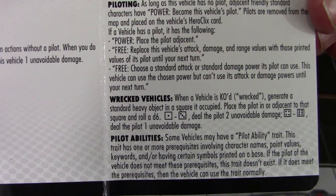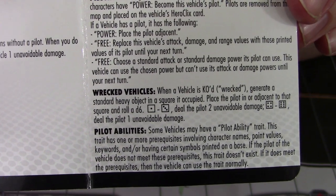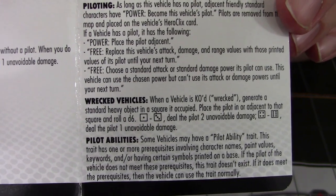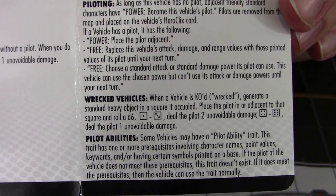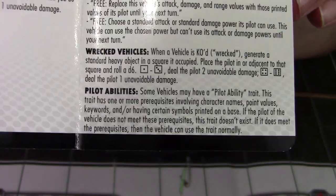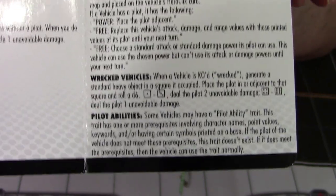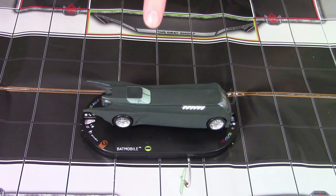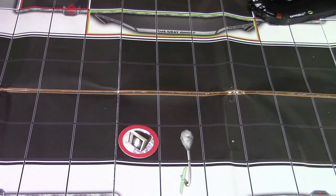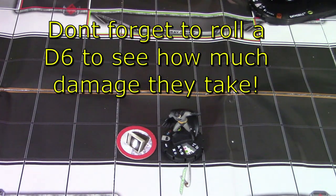On to wrecked vehicles. When a vehicle is KO'd — wrecked — generate a standard heavy object in a square it occupied. Place the pilot in or adjacent to that square and roll a d6. On a 1 to 3, deal the pilot 2 unavoidable damage. On a 4 through 6, deal the pilot 1 unavoidable damage. So piloting vehicles can help keep your characters safe for a long time, since most vehicles have long dials, but in the end if they're still piloting it when the vehicle's destroyed, they are going to suffer a click or two of unavoidable damage. Once you remove the vehicle from the map, you place a standard heavy object in any square it occupied and then place the pilot in or adjacent to that square.